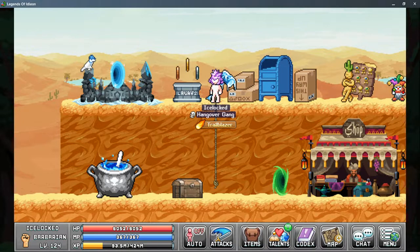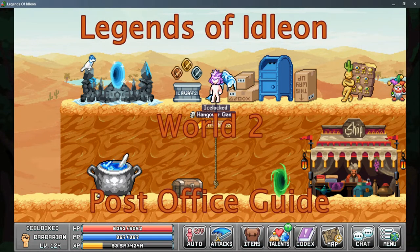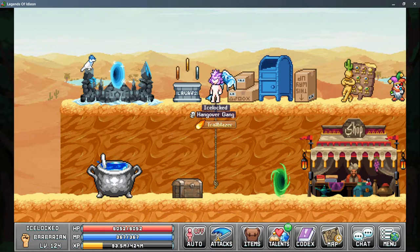Ice Locked here with Nocturne Gaming, back with more Legends of Eidolon, and we're taking a look at the post office today. The post office is unlocked in World 2, the Yum Yum Desert, and when you arrive here you will have a quest from the post office.